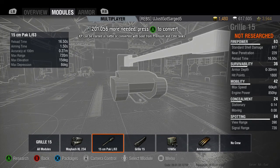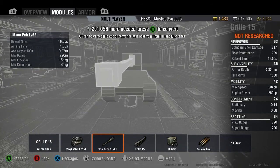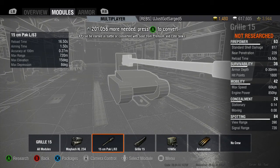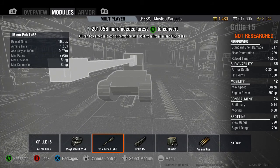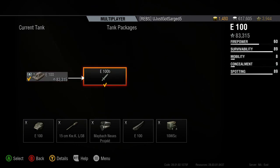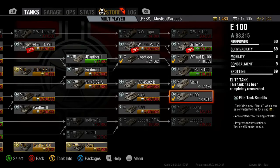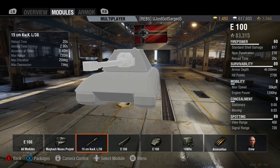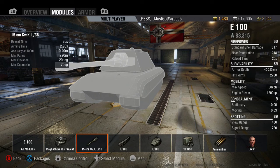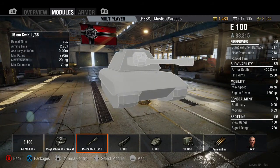Moving on to the gun — the 150mm Pack L/63. Reload time is 16.5 seconds, aiming time is 1.5 seconds — pretty good. Accuracy is 0.27 at 100 meters. Max range is 720, max elevation 15 degrees, max depression is 8 degrees. Now let's compare this to the next best 150mm gun in the game — the E100's 150mm KwK L/38. The E100's load time is 20 seconds and aim time is 2.9 seconds.